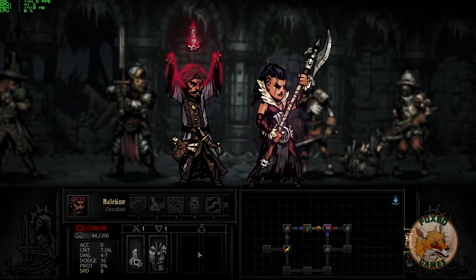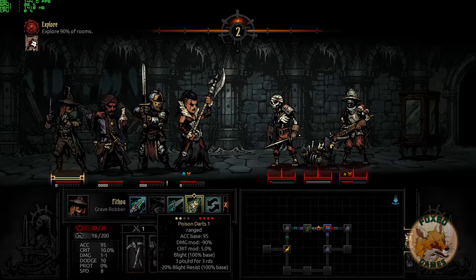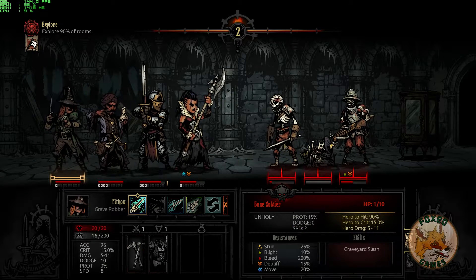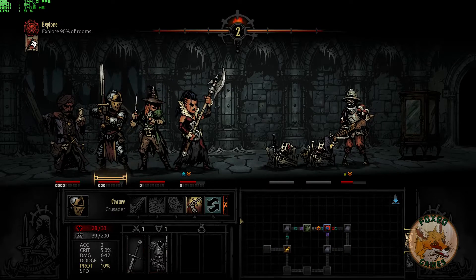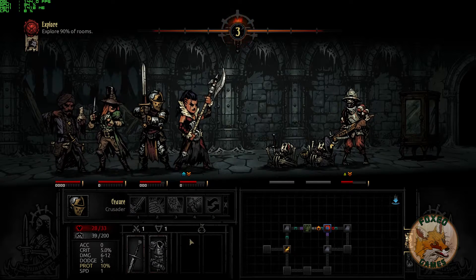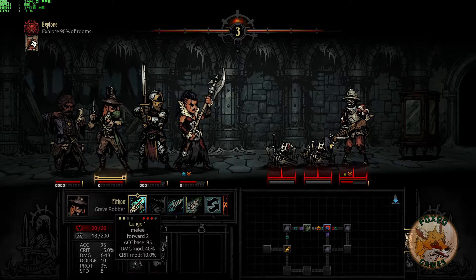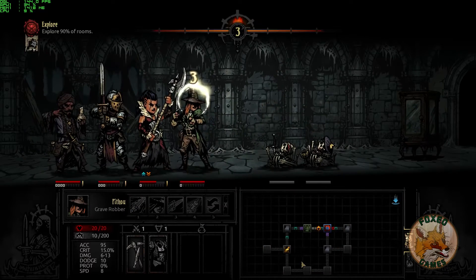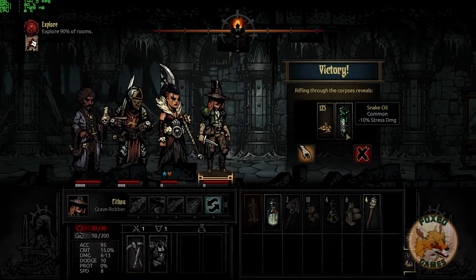She just took a hard hit — I'm going to put a heal on her, nice. She resisted what I think was a nasty bleed effect. Let's try a lunge — he's only got one health left, so we'll take him out so he can't hit us again. You'll notice there are two corpses that will block melee characters from hitting the third guy. The knight got pushed back, so we want to swap him — it eats up a turn but that's the way it goes. Victory — 125 gold and a little treasure!